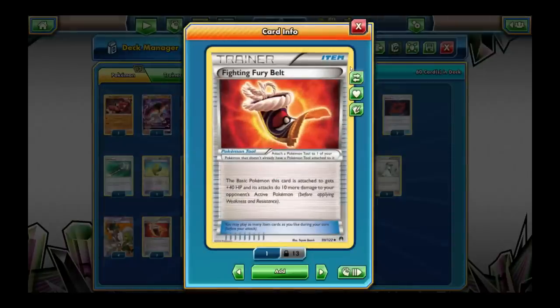You can also play Fighting Fury Belt to do another 10 extra damage, or Choice Band to do 30 extra damage — but that only works against GX and EX Pokemon, whereas Fighting Fury Belt also works against regular basics. The other advantage is that Fighting Fury Belt gives Buzzwole extra HP — 40 extra HP can be pretty big.